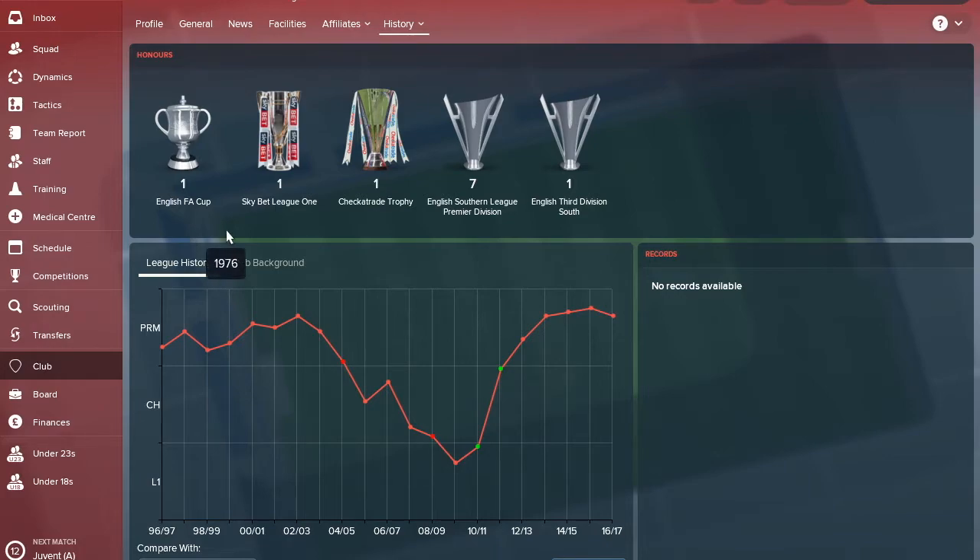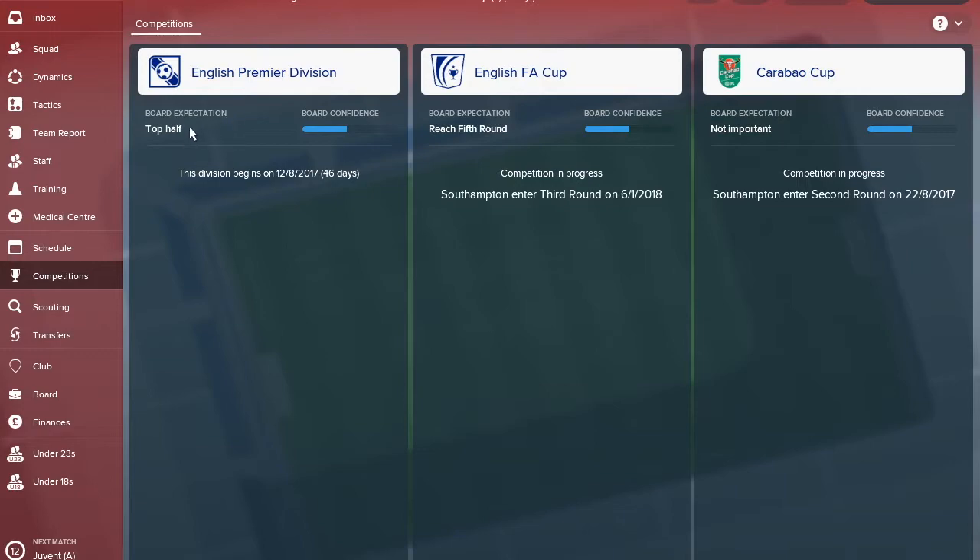Winning the FA Cup, Europa League, or the League Cup will get you European football, and the board will be very happy with that. Board expectations are top half football - ending above 10th should be very doable. The FA Cup target is reaching the 5th round, and the League Cup isn't even considered important, so give it your all there and you could get Europa League football.